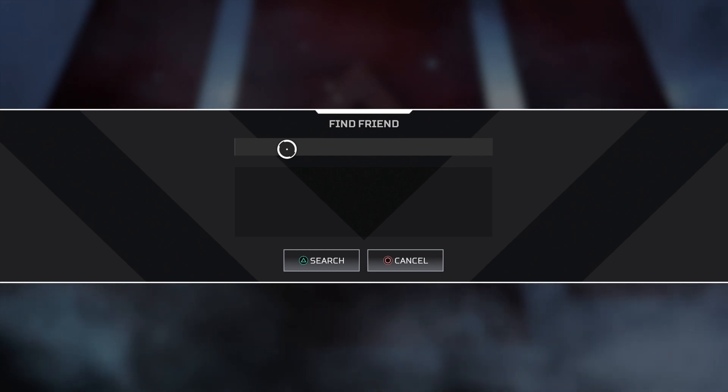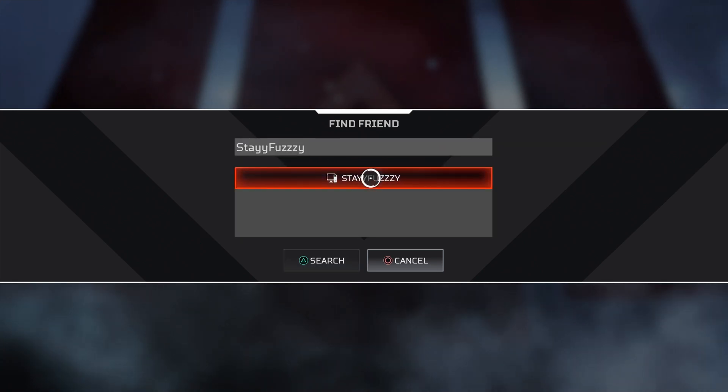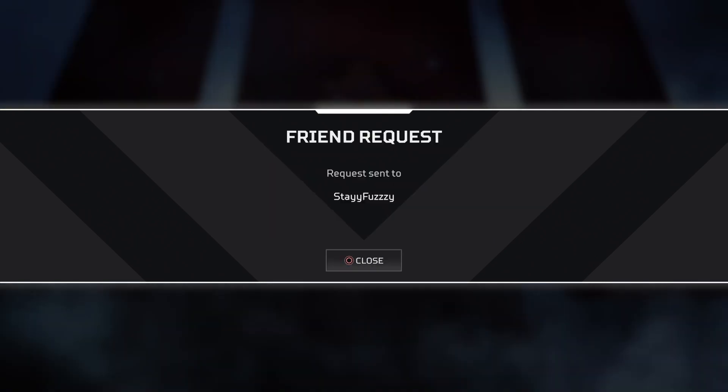I'm gonna type in 'Stay Fuzzy' and search. As you can see, it says PC right beside my name. So I'm gonna send myself a friend request and then head over to my PC to show you guys.